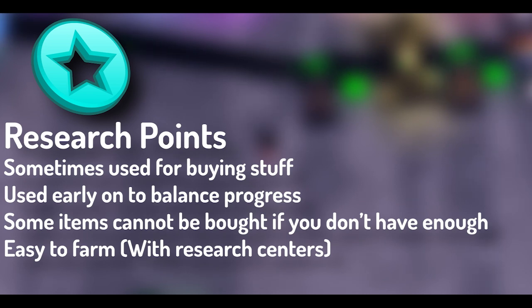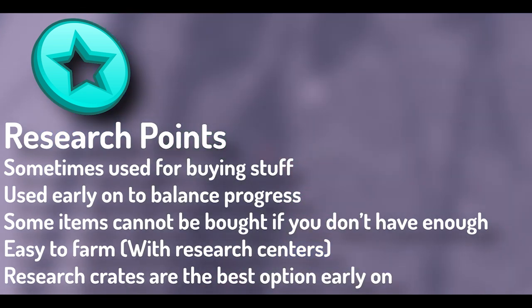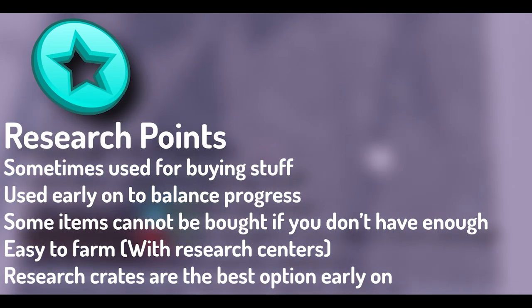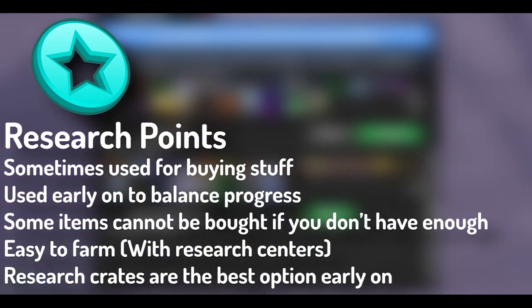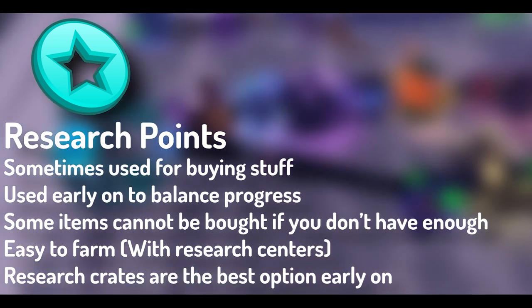You can speed up the rate you get research points by a huge amount early on. Research crates are definitely the best way to go for getting research points fast. Research crates have tiers: Normal, Shadow, Gold, Lucky, UC, and Diamond. The higher the crate, the more research points you get — the lowest tier gives 400, and the better ones give multiple thousands, which is amazing early on. You also get more loot like boxes, UC, or Lucky Clovers depending on the crate.